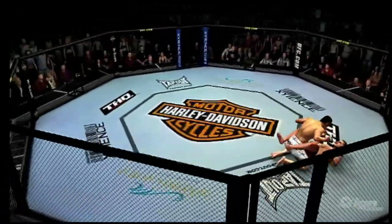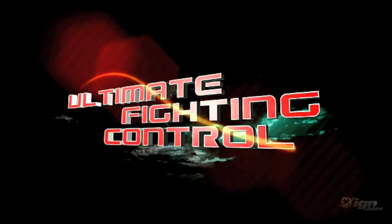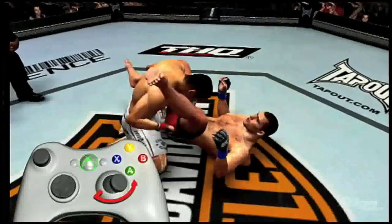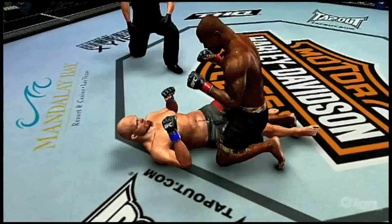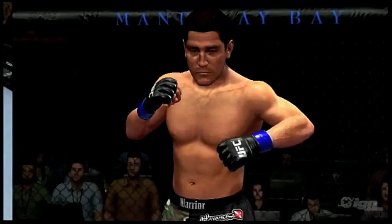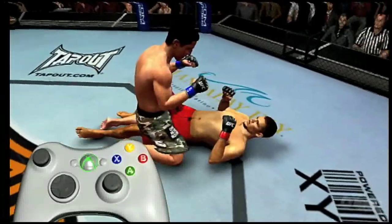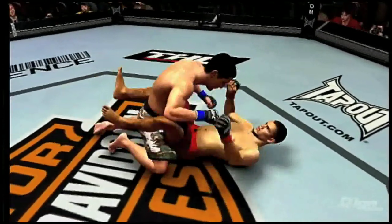Once you're on the mat, how do you transition from one position to the next? The answer is the Ultimate Fighting Control — an innovative and original control system. Operating the right stick, you'll take total command of the most complete and realistic ground grappling game ever. Watch how Mac Danzig uses minor transitions to move from the guard position to the half-guard position against Nate Diaz — Mac's use of minor transitions is very effective here, as they're very difficult for Diaz to block.